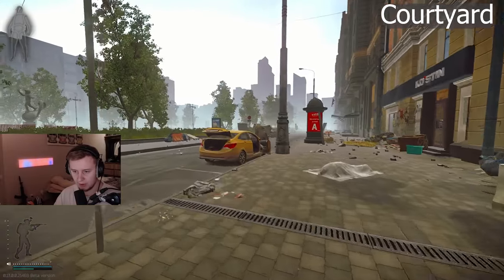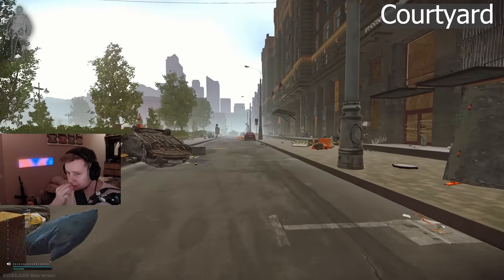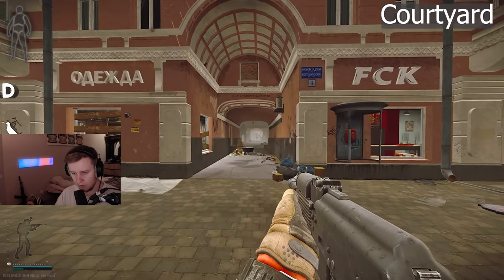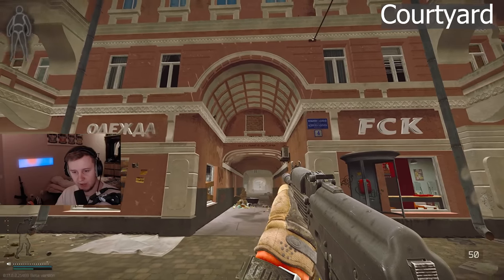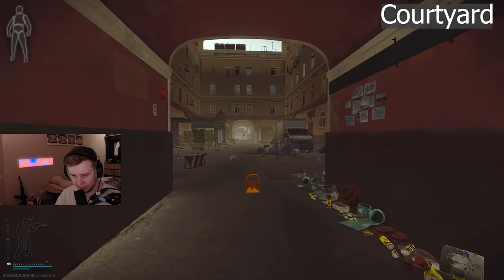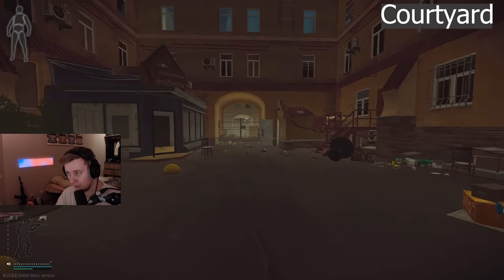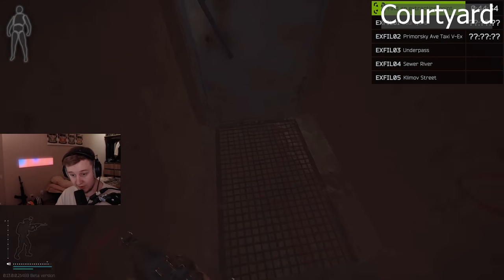The next extraction is on the right side of the cinema, in one of those houses. From the cinema main entrance, you turn left, go into this arc right next to the KFC, and if there is a green flare right next to this door in that area — you can see it from the cinema stairs — it means your extraction is open. It's called Courtyard. I currently do not have it open, but you just go down here and this is where you extract.